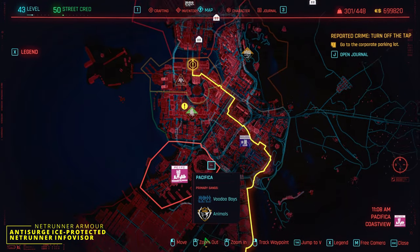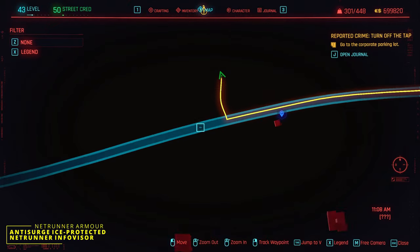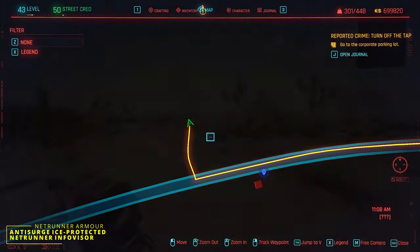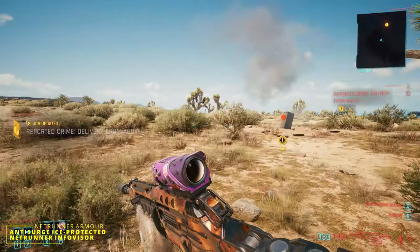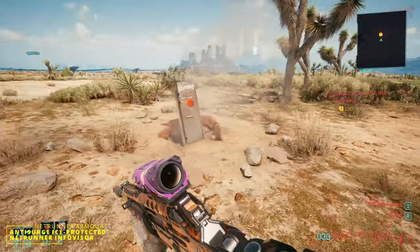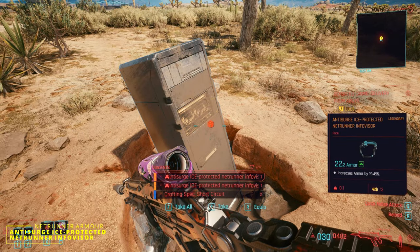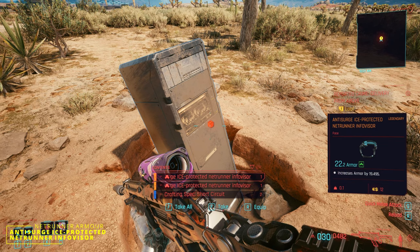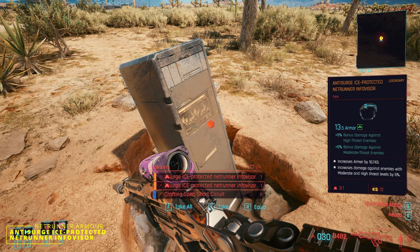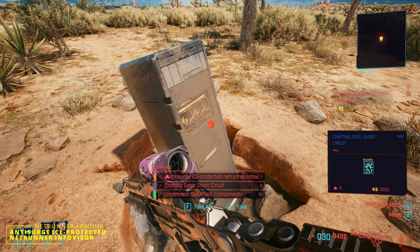If you don't want to drive down there, use the fast travel point. Then go down the road about 100 meters and turn north into the wasteland. You'll see smoke coming up off a container that's clearly come down from space, and there you'll have the anti-surge ice protected Netrunner info visor — there are two of them in the container along with some other stuff.